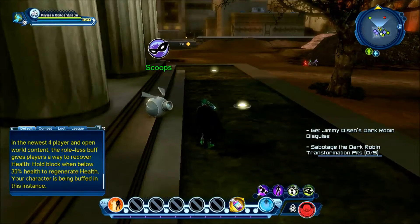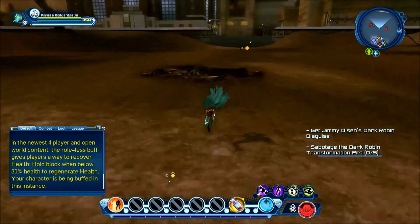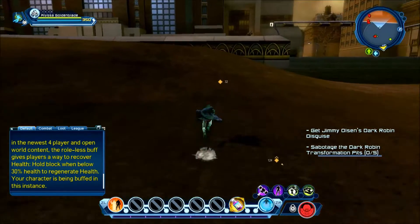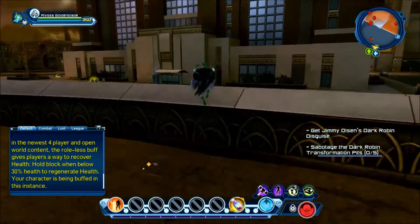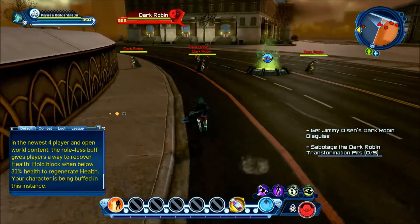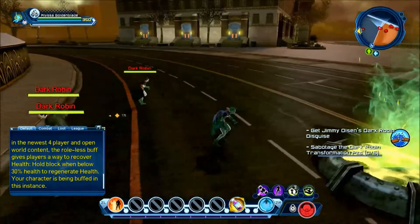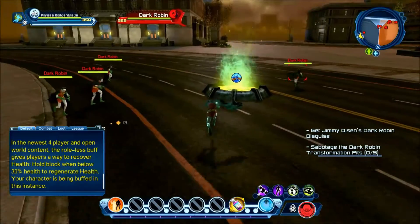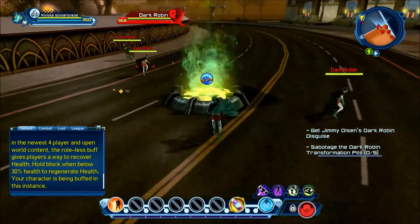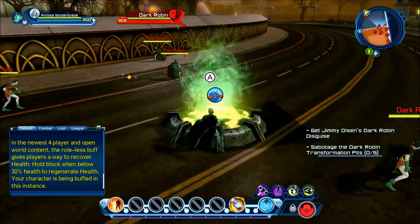We've got the Transformation Pits mission. I do actually have a tip for this mission. Naturally you're going to do the Robin Disguise mission first. If you happen to have the Transformation Pits, one of the tips is these pools here — when you interact with them, it destroys these guys. However, you're out of combat, so it doesn't count towards the other dailies. But there is a way around that where you can get a couple and get a head start.